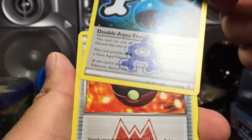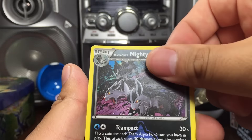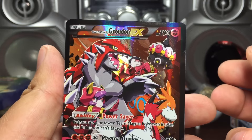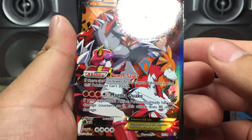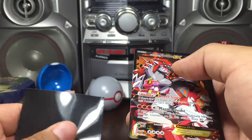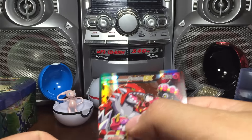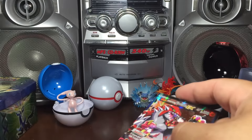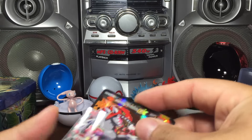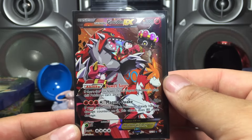We got an energy, Double Aqua Energy, Team Magma's Great Ball, a Carvanha, Grimer, and a reverse Grimer. Oh, we got a full art Groudon EX - Team Magma's! Wow, we pulled it! The one that's sought after out of this set and we just got it just like that. I don't know if there is a full art version because look at that - it's kind of shiny and smooth. Let me know in the comments below if there is one that has the contour.